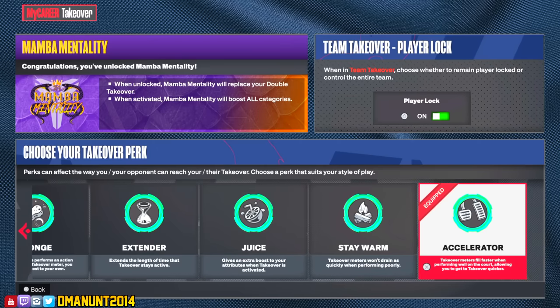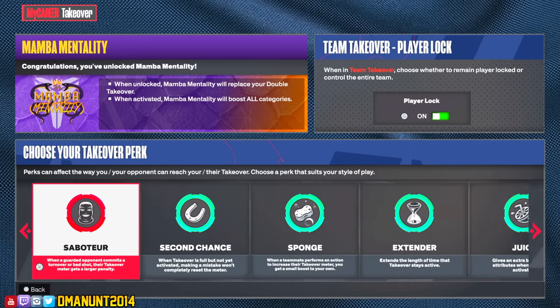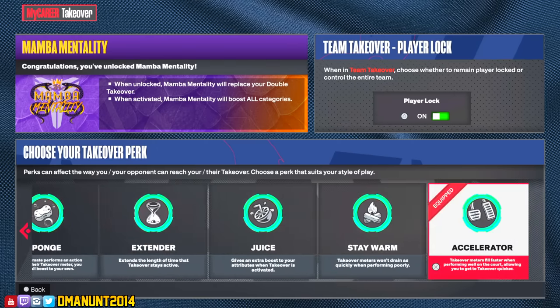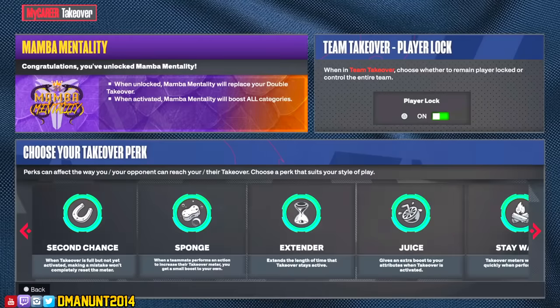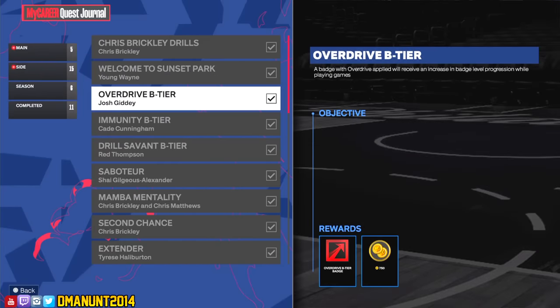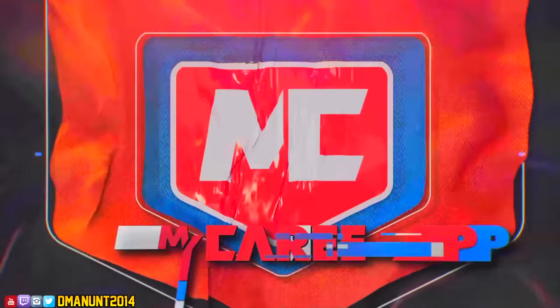Most of these challenges are really simple to get so I didn't talk about them much, but when it comes to getting those steals, blocks, and defending the fast break it can be pretty tough, so I wanted to focus on that the most. That's how you unlock Accelerator in about three to five hours. For Mamba Mentality, you have to unlock that to get Accelerator anyway, so you'll get it on the way. I hope this video helped — I can't wait to test Accelerator out, because on 2K23 I ended up using Extender more, but Accelerator might be the move especially with Mamba Mentality. Drop a like and subscribe — be easy, peace.